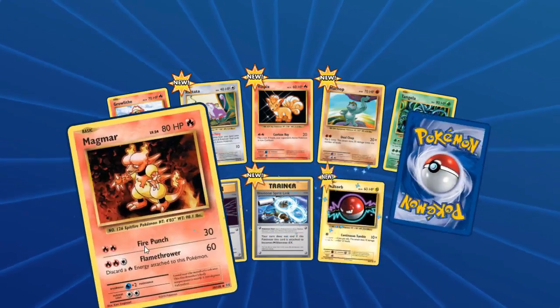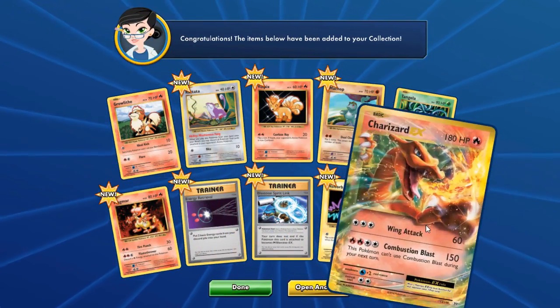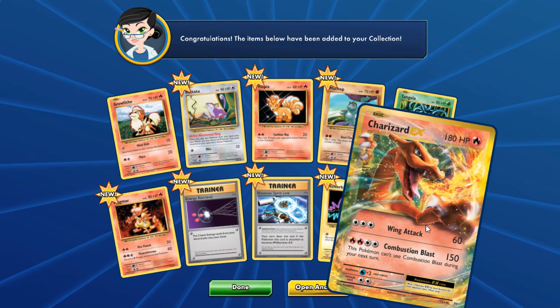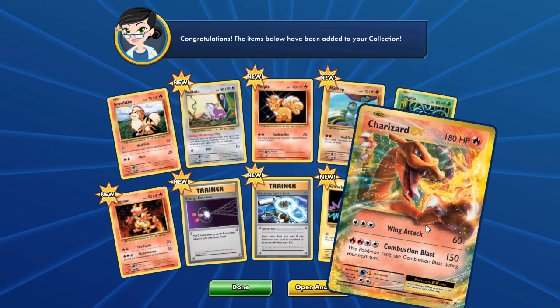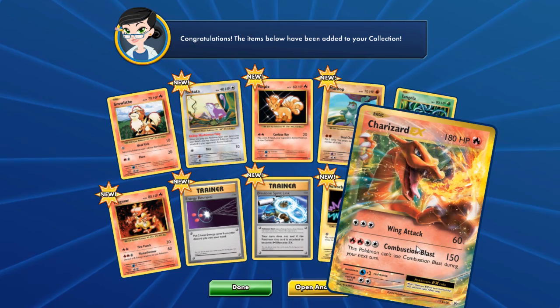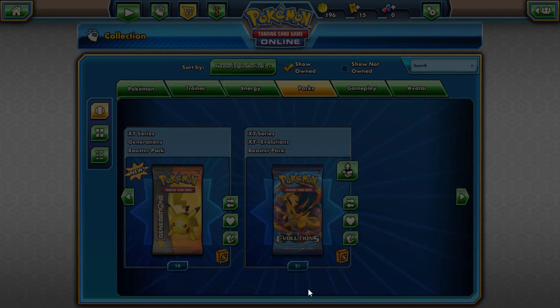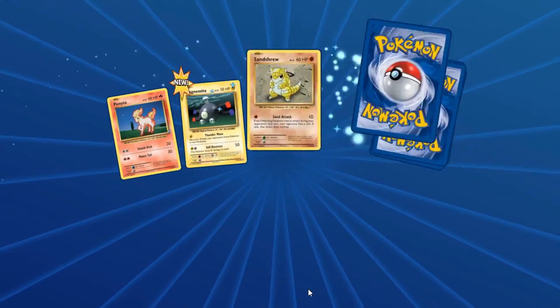Growlithe, Vulpix, Machamp, Magmar — and that has definitely brought up our luck because we got that Charizard EX! That's a powerful card; I'm gonna be using that in my online deck for sure. Now let's hope we pull a Mega Charizard EX so we can have a full evolution chain. Great start to Evolutions — definitely a change from Generations.